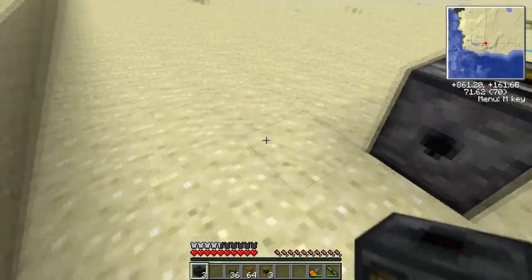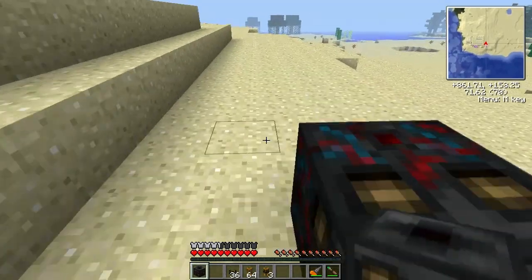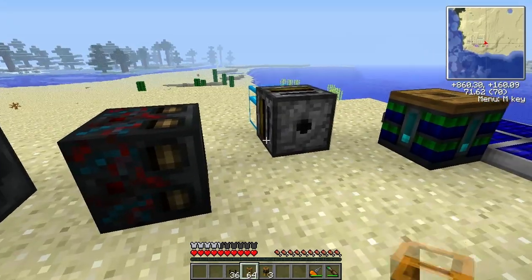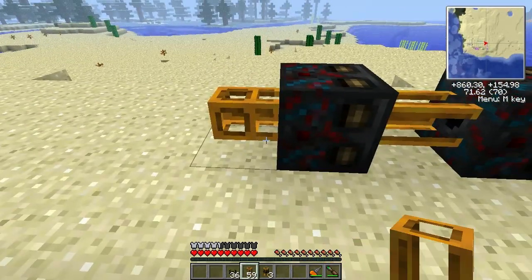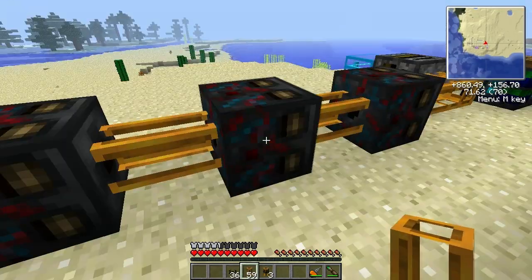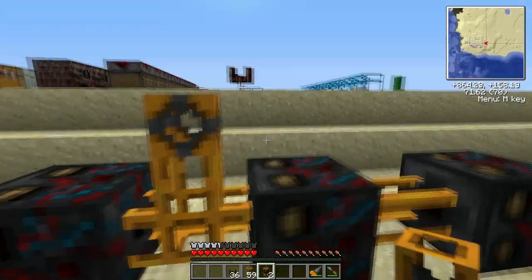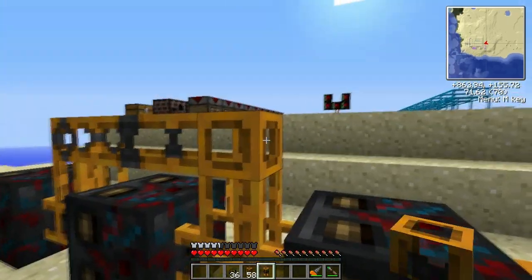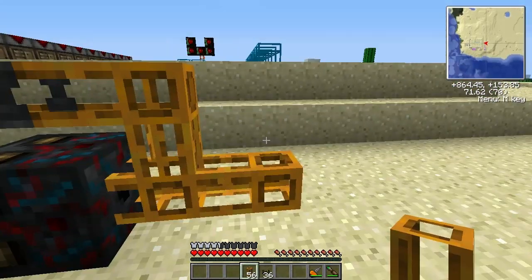Next, the three sorting machines — here, here, and there. We're going to have the output of the filter going directly into the sorting machines. From the top, we're going to need one restriction tube here and one here, then a regular tube, another restriction tube, and then back to regular tubes.